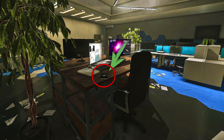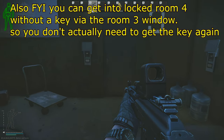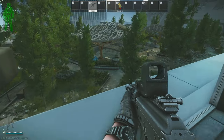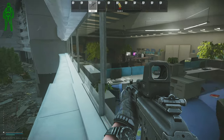After you obtain the hard drive, you have to survive and extract from the map to turn it over to Mechanic. If you die between finding the hard drive and extracting, you will have to come back into this room to find the hard drive all over again, which also includes finding the key once again.